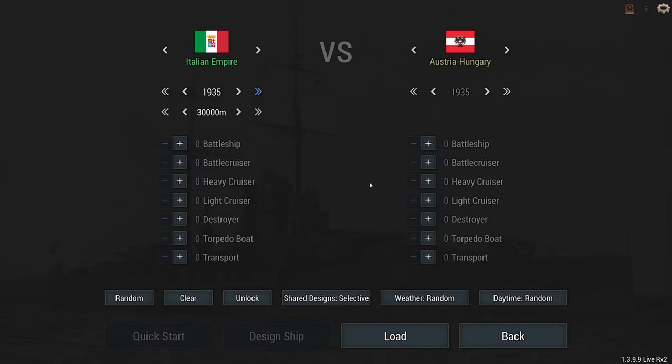Hey guys, Stealth here and welcome back to Ultimate Equal Dreadnought's Shipyard Champions. My challenge this week is to design a ship of my choosing and battle against four AI ships. The winner is whoever sinks the most ships the fastest. The twist is that you must first spin the wheel of unfortunate twists before you design your ship.